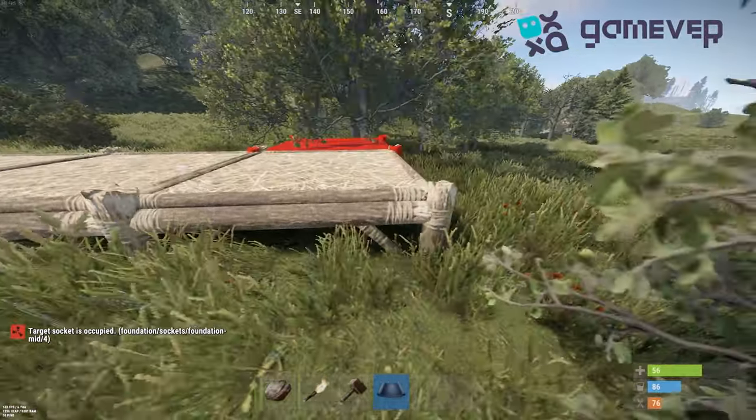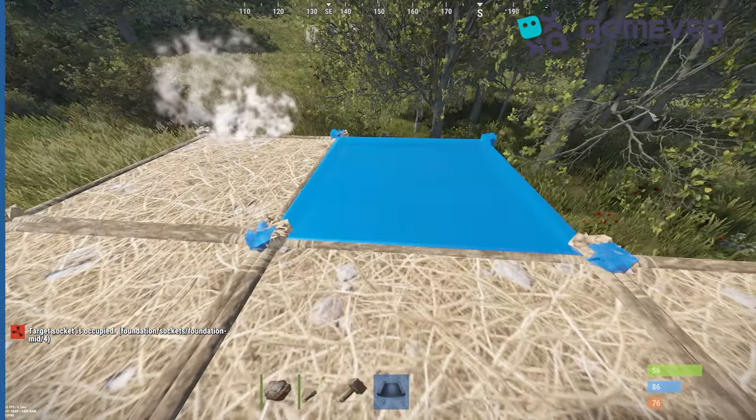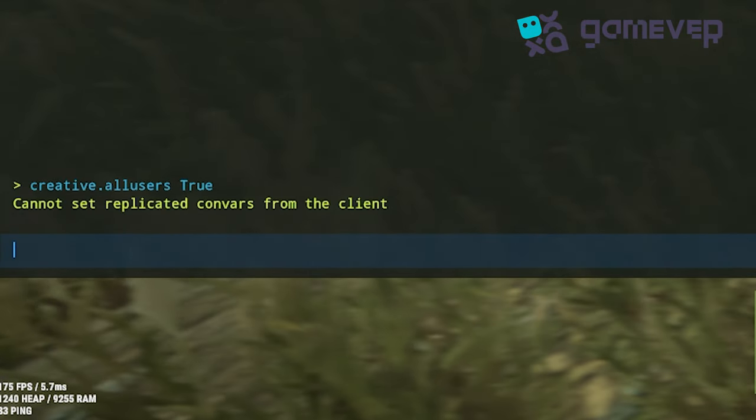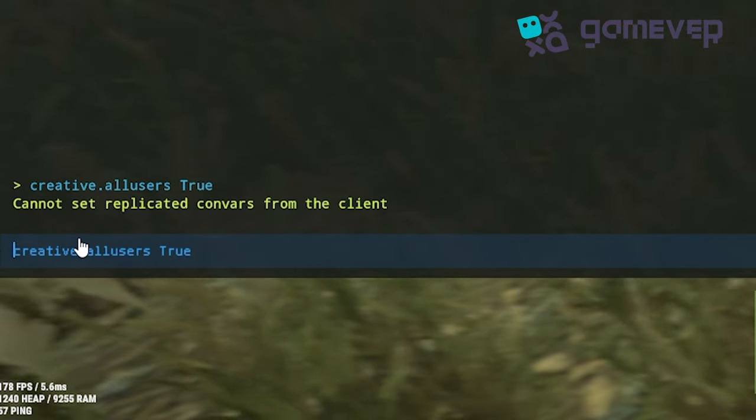Hey Rust Road Renegades, Gamever is here with your guide to using creative mode in Rust Road Renegade. To enable creative mode, press F1 to open the console and type 'sv_beforecreative.all_users' to avoid the 'cannot set replicated convars from the client' notification.